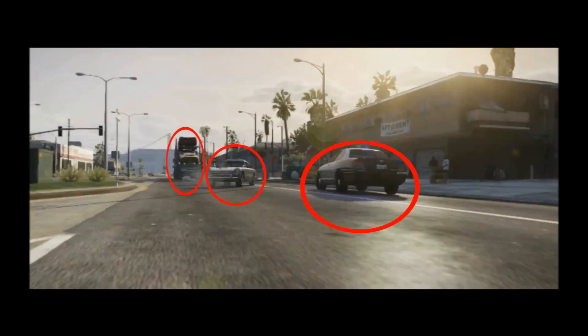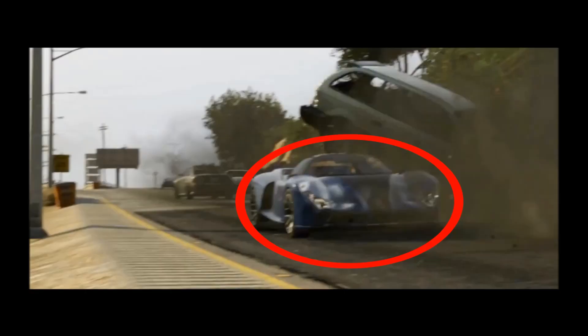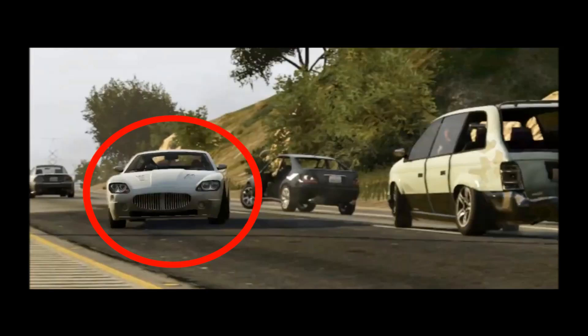In this image we can see a car transporter fleeing from a police car — one car falls off, resembling an Aston Martin DB5, which was really popular thanks to the James Bond series. A car similar to the Ferrari Enzo smashes into a minivan. The next shot shows an F620 sports car, which was first seen in the Ballad of Gay Tony.